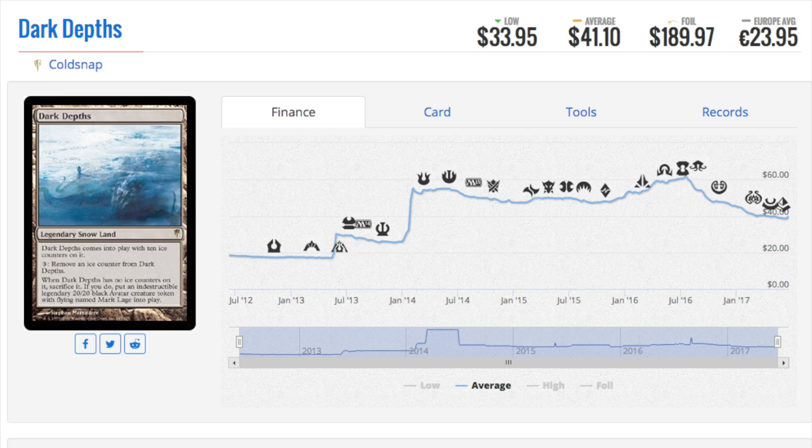Dark Depths — I want to really focus on this card. It was a penny stock; you can't see on this graph, but trust me. Before Vampire Hexmage was printed — if you didn't have a way to remove counters, and you really didn't back then — this was a terrible card. It can't even produce mana for you. But then Vampire Hexmage got spoiled and the price shot right through the roof. Now it is a $190 foil.